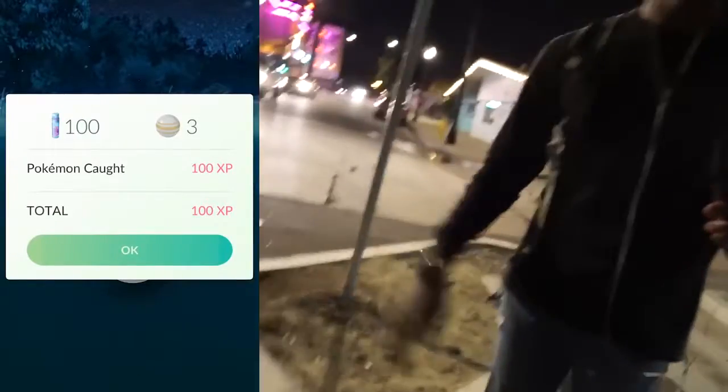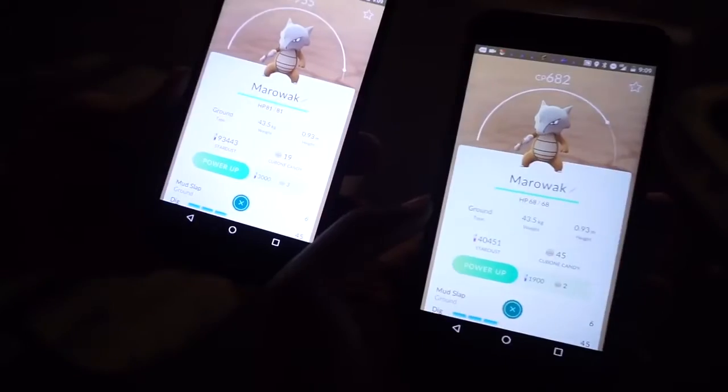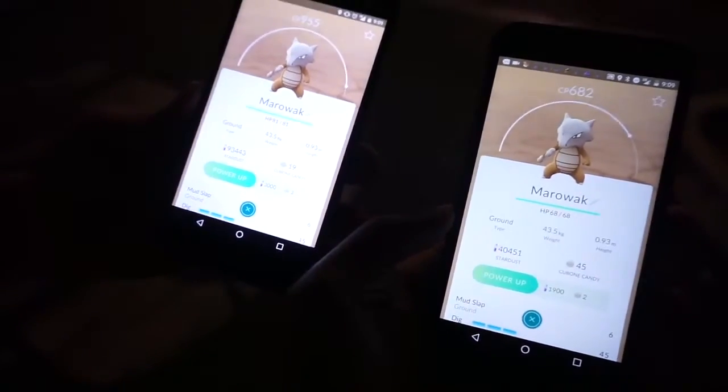It's a guy named Cubby — there's a link in the description. We both just caught that Marowak, but you'll see that they have different CP values. One thing we know is that both of these Pokemon will have the exact same IVs. When two people catch a Pokemon that spawns in the same place, it has the same set values for IVs, height, and weight, and the moves are the same. The CP is different because the Pokemon's level is different, and that's randomly generated based on your trainer level.